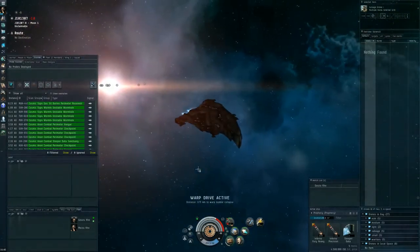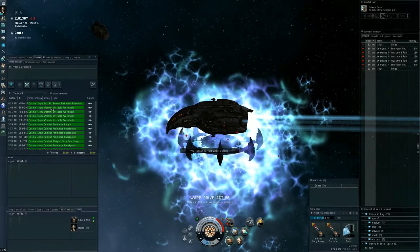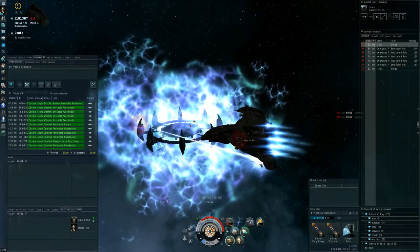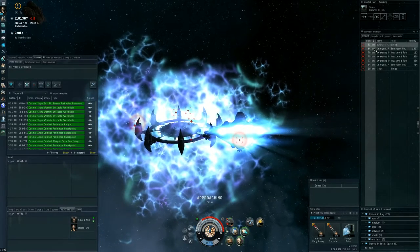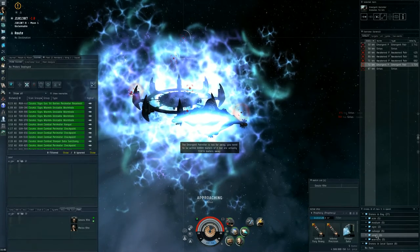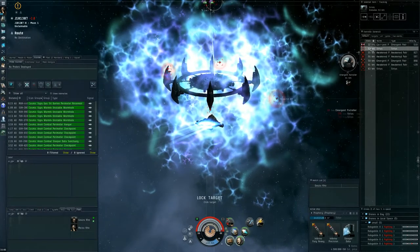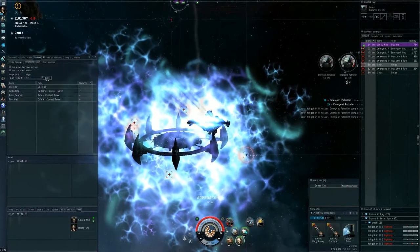We are in warp. We're there — you can join me. This is another Perimeter Checkpoint, same as what we did last time so this should be okay. I should start approaching them while they shoot me. This time I'll take care of the frigates first with my hobgoblins, then go for the Sirius batteries — they are so far away, which is a little bit annoying. DScan looking alright.